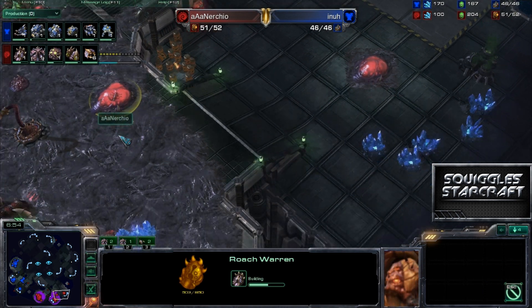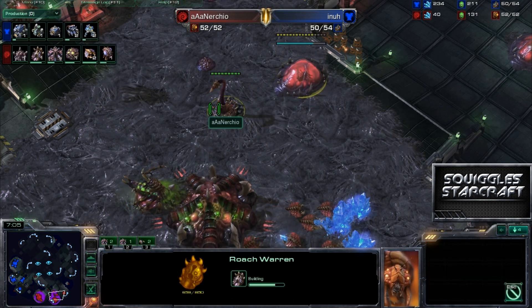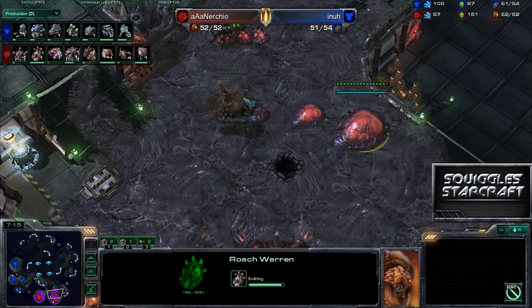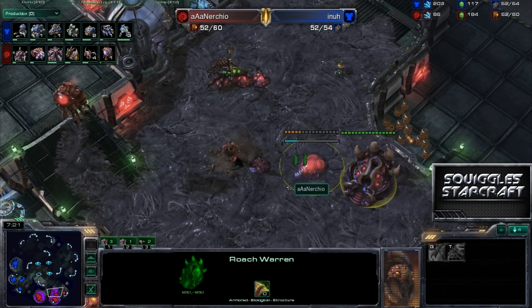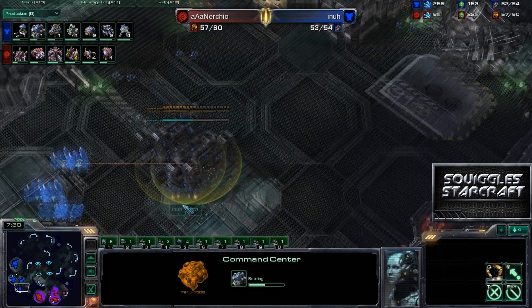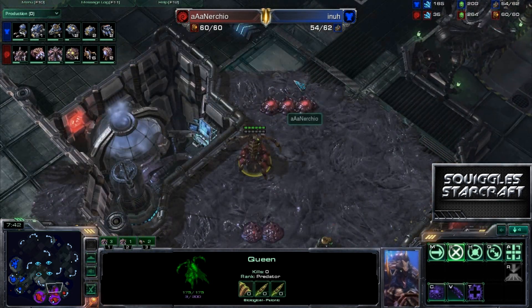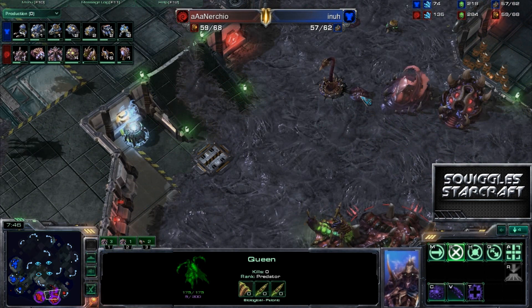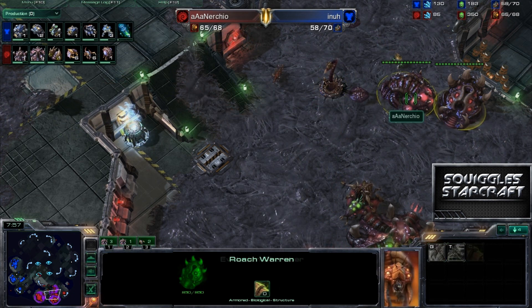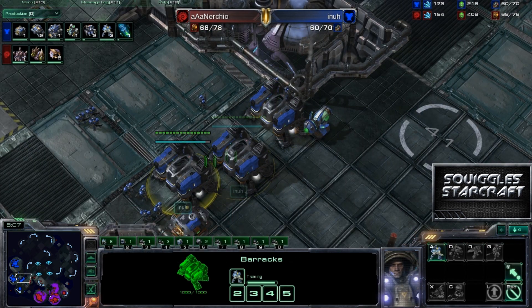There are a couple of different ways of dealing with this: going all-in and punishing for that early expansion, since you'll be light on units for a bit — but that's not really his style. He's going ahead and grabbing a third, and it looks like he's grabbing a roach warren as well and repositioning that spine crawler. He's got a pretty cool defensive position set up there. He's going to be able to put a queen between the evolution chamber and the spine crawler — that'll complete the wall — so any hellions that run past it are going to become very thwarted. My cat actually just went behind my monitor and is now poking his head up above the monitor looking down at me — how freaking cute is that?